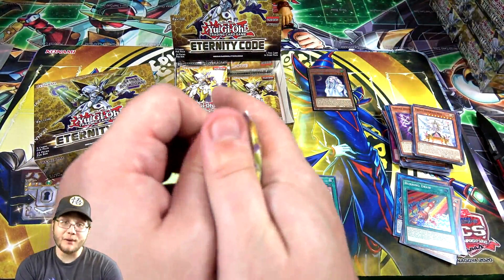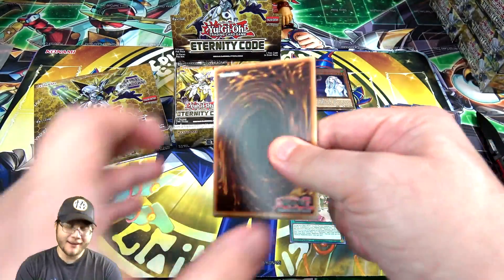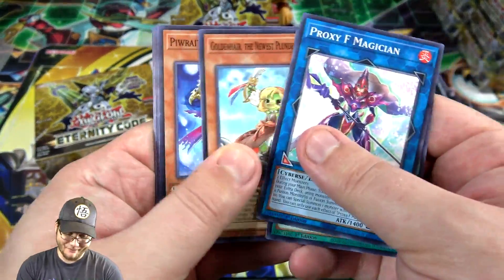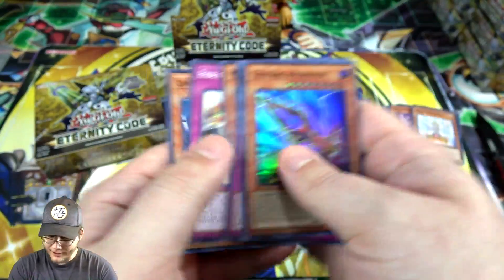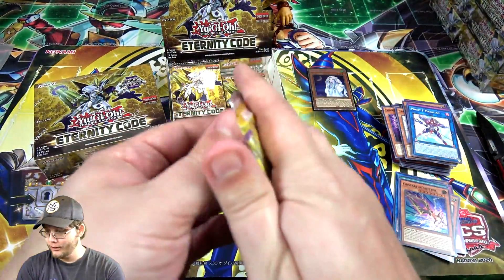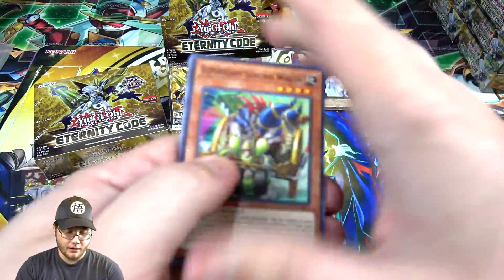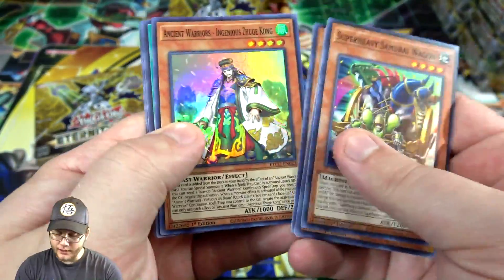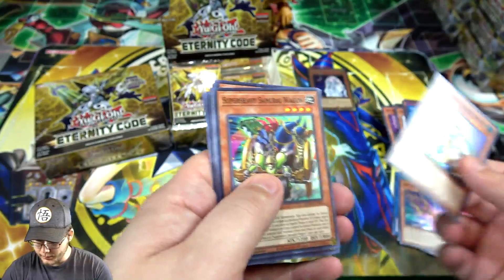There are a lot of good ones in this set — that's another reason I bought a case. This has been a good week for openings! Check out my last two openings too — I got some really stupid luck. I already had ignister. This has been like the best week of openings ever. Check out the last two openings — the Galaxy Eyes 10 and the random Walmart opening — I've had some insane luck.